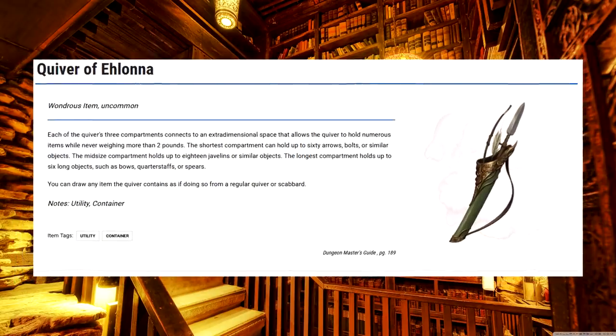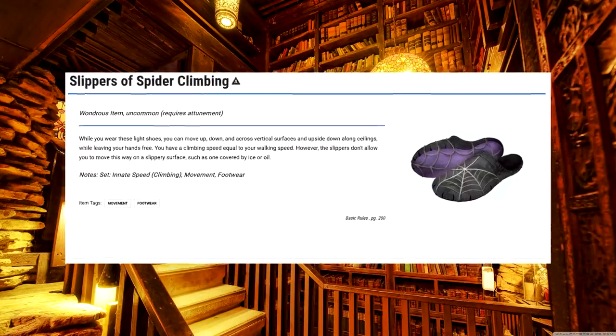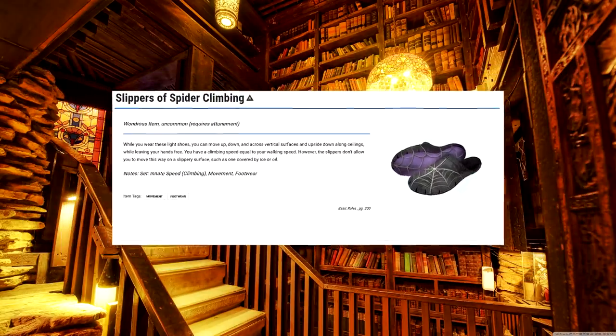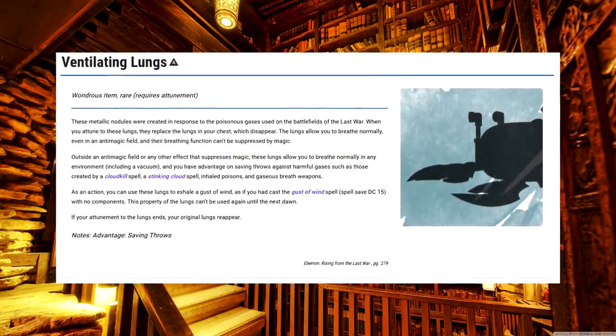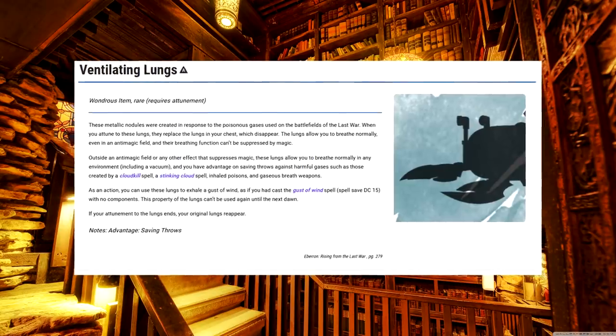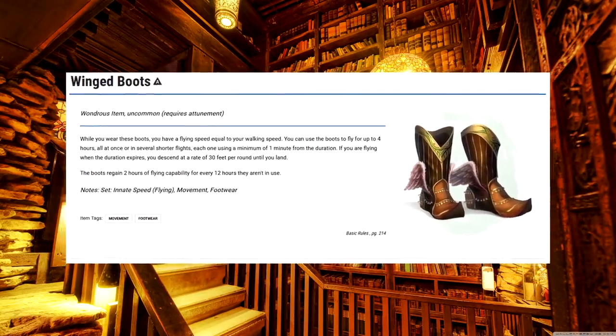Quiver of Ehlonna. It's just like a bag of holding. Ring of Jumping. Stop giving me jump spells. Slippers of Spider Climbing. Don't worry guys, I brought my spider flip-flops. Ventilating Lungs. This is just a better Necklace of Adaptation, with the obvious caveat that you have to replace your lungs. Still, power comes at a price. Winged Boots. Remember all those jump items? Here you go — just be Hermes.